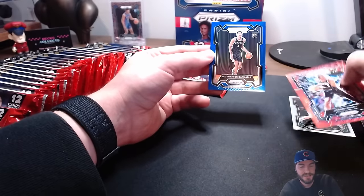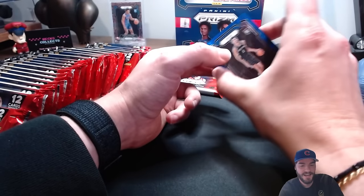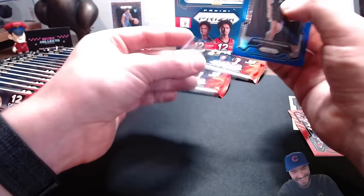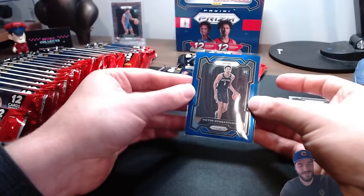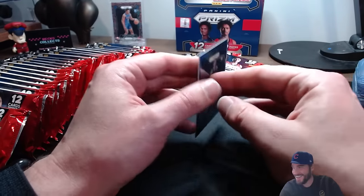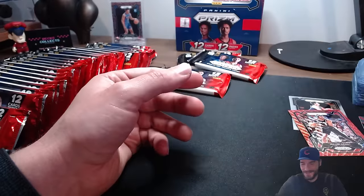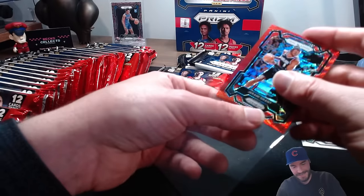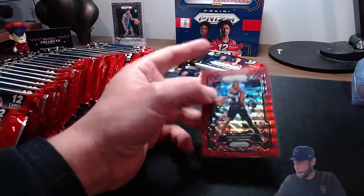It is! It is a blue Wembanyama! /199! Woo, booyah baby! Oh my gosh, that is pretty sweet. Even though it's a /199, love it - I wanted a numbered Wimby and we got a numbered Wimby. Gotta love that. Feeling better now. Jeremy Grant regular kaleidoscope. We got a numbered Wimby - now we just need the Prismani.